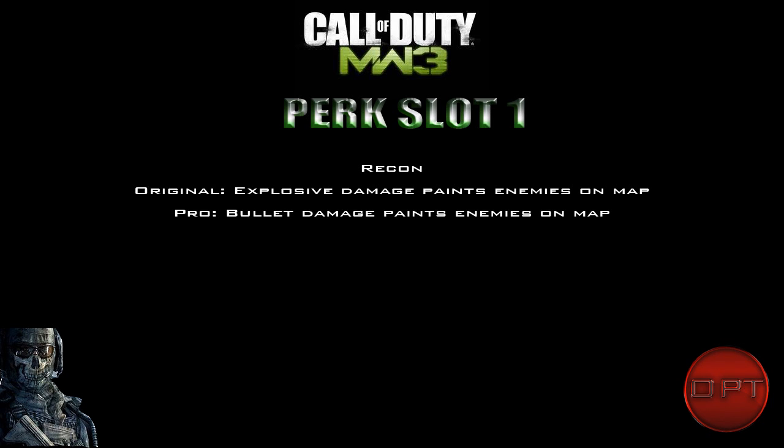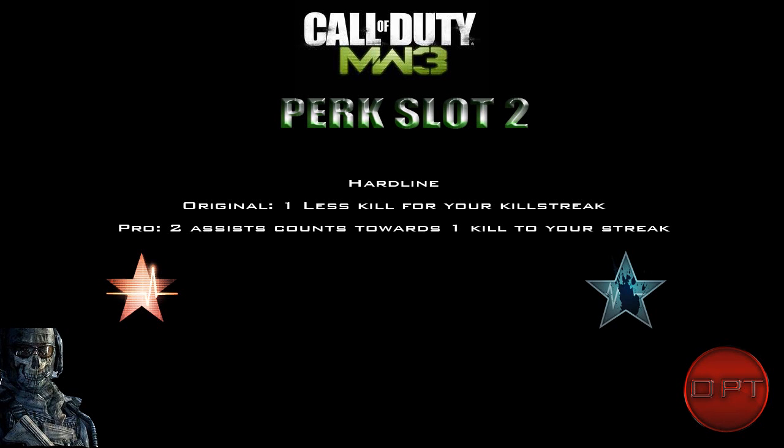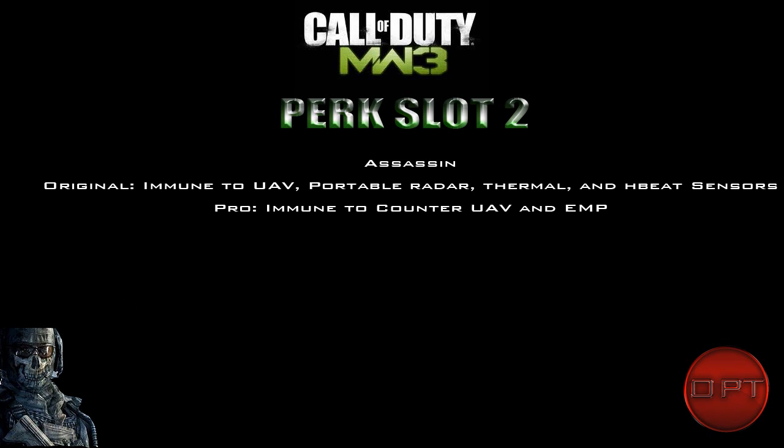Moving into Tier 2, the first perk is Hardline — the same as in Modern Warfare 2 where it gives you one less kill needed for your killstreak. But the pro version is really interesting: every two assists you get counts as one kill toward your killstreak. This will really benefit players who play a support role or focus on objectives rather than racking up kills.